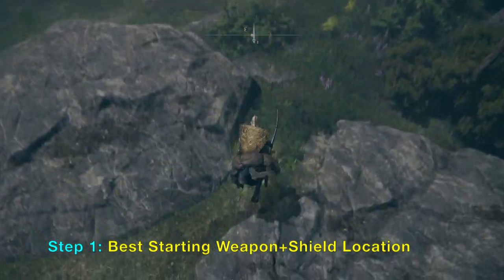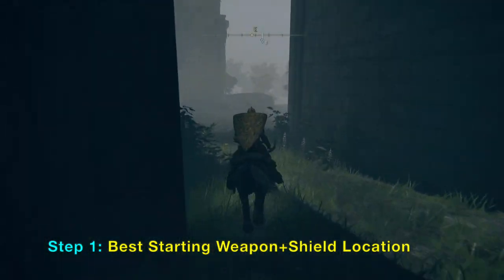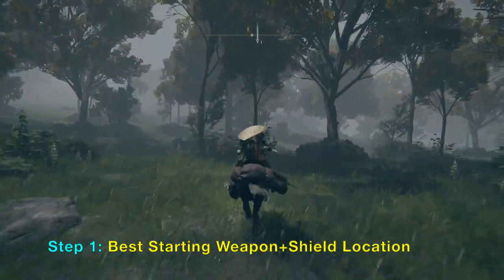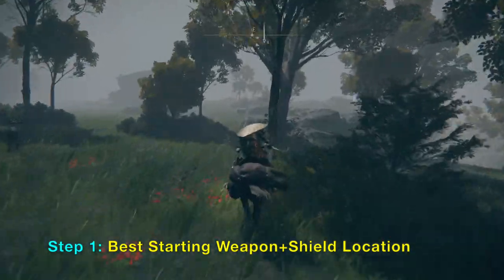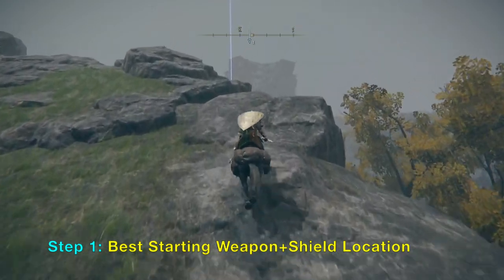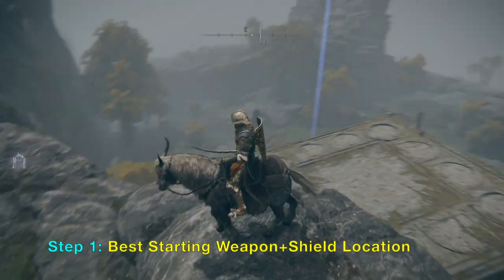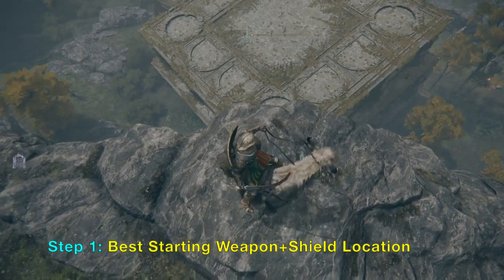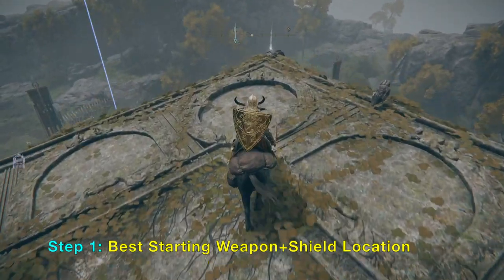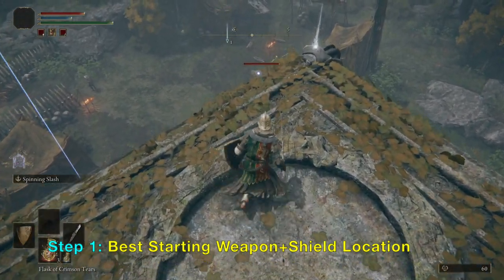I'll speed things up to the first location. First we will get the good weapon — this weapon is very strong for the starting or early part of Elden Ring. We are at the top of a cliff, and on this structure in the corner, which a lot of people will have missed, is the strongest weapon in the beginning of the game without fighting anyone. It's a lance.